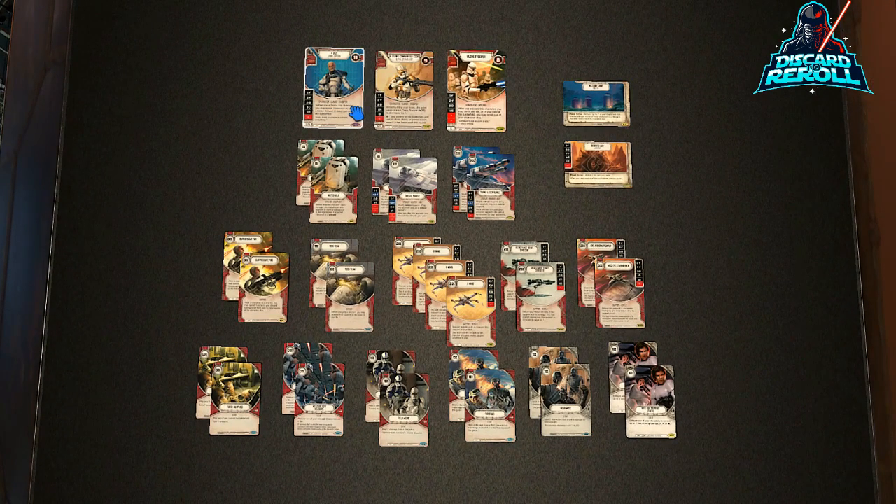So to start off, we have the characters up top, upgrades right below them, then we go into our supports and event package. This deck is kind of like a hero vehicle deck. It has small vehicles that you can get out for pretty cheap, and that with your character dice enables you to dish out a heavy amount of ranged and indirect damage. We're trying to gun down our opponent by adding small advantages with small supports that we really don't care if they get vandalized.